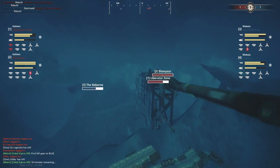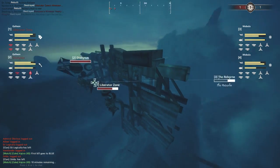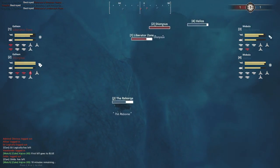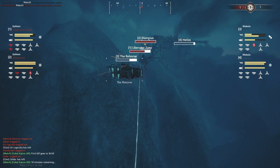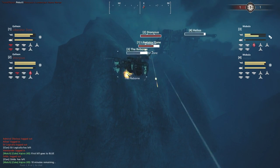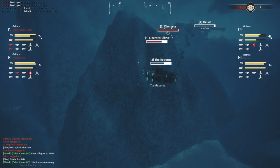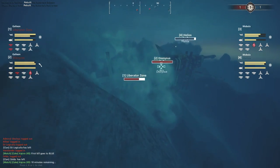The Reborn is edging back and forth engaging the Liberator Zone - probably not going to get a kill anytime soon, but also probably not going to die anytime soon. Fire is coming down from the Liberator Zone into the Reborn - one gun has a fire stack. A few shots into the balloon, armor about to break. The Reborn keeps suffering armor breaks, which is risky - one lucky Heavy Flak shot could do the job for the Riders.